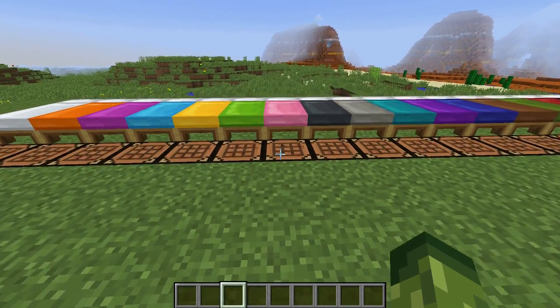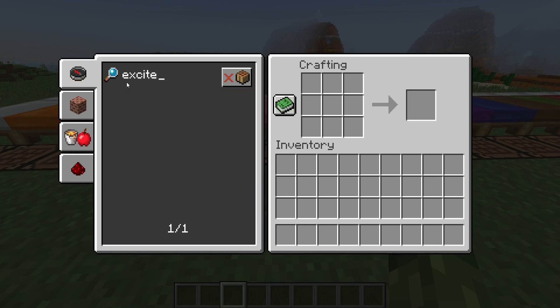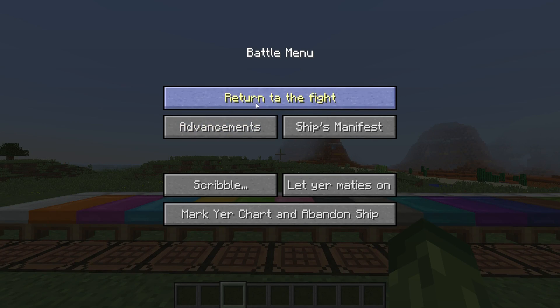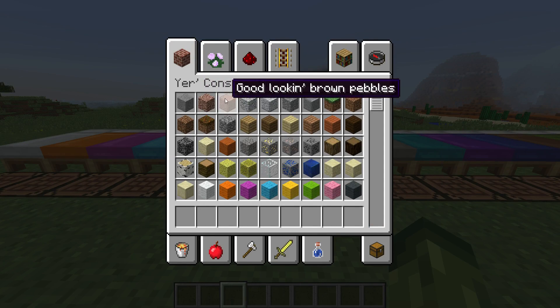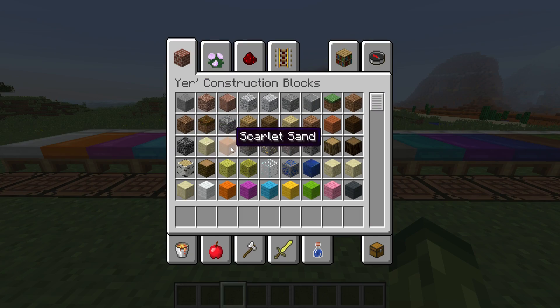To do this, you've got to go into a crafting table and search for 'excited' — and as you can see, if you search for excited, it changes your language into pirate language. So you've got 'loot bag' for crafting. If I exit out of here, we've got 'return to the fight,' advancements, ships, manifest, scribble, 'let your mateys on,' marquee chart, and abandon ship — and there are so many more. Looking in the crafting tables you've got stone, granite, 'good looking brown pebbles,' white pebbles, 'good looking gray pebbles,' gray pebbles.